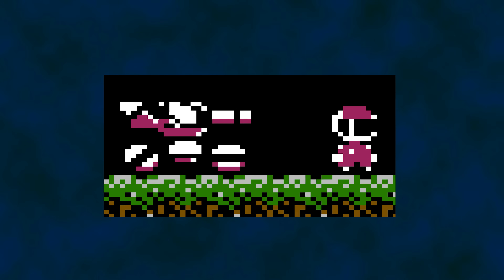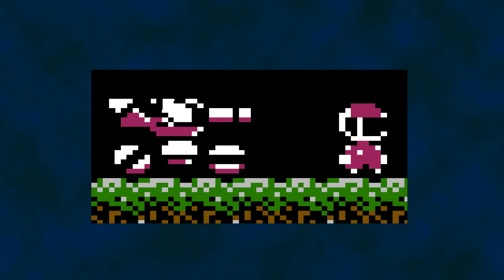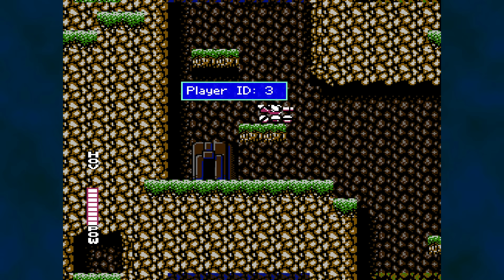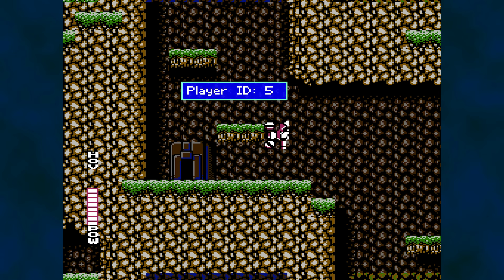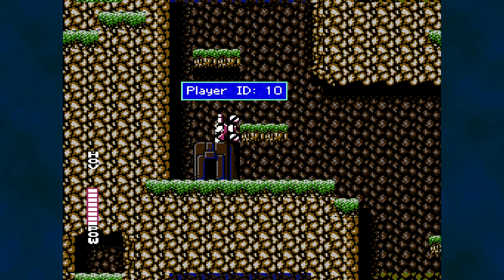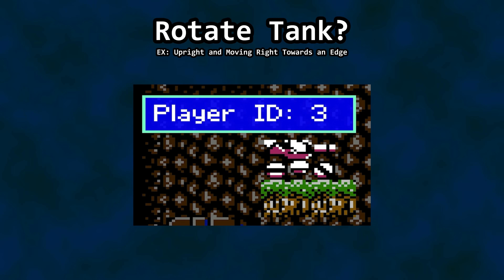Just as both of those are player objects with different IDs and therefore different appearance and behavior, the same is true for the various orientations of the tank relative to the terrain. Each tank orientation is literally a different object as far as the game is concerned. With the player object ID at 3 — an upright tank — the logic is constantly checking whether the Wall 1 and Wall 2 powerups have been acquired, even if the tank isn't in motion.